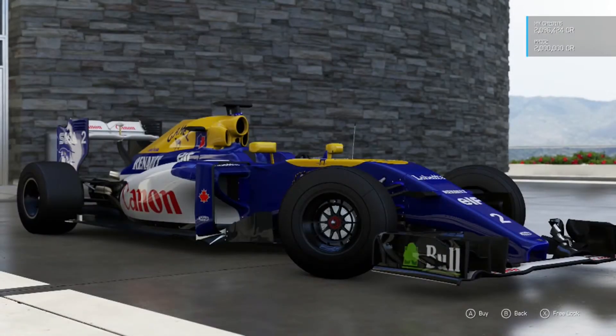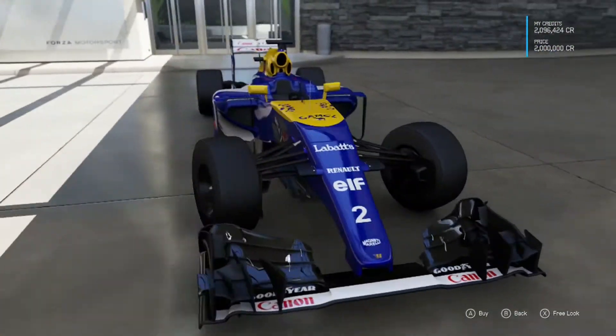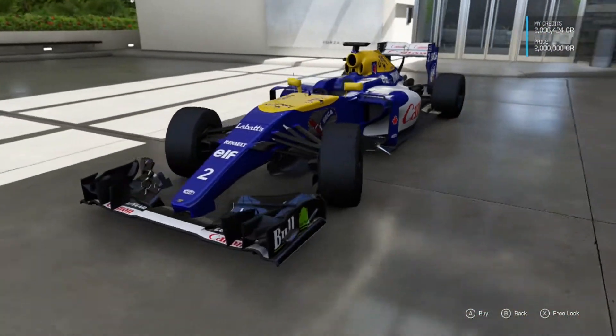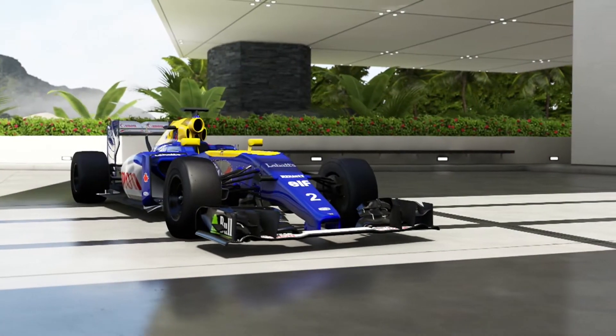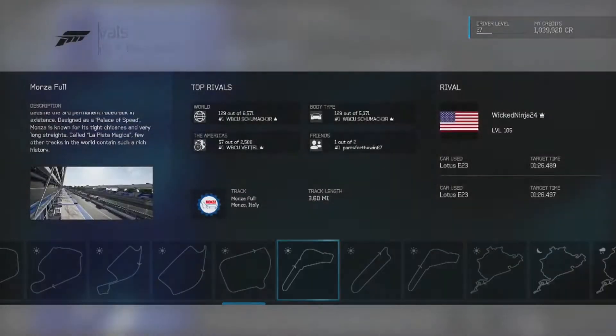We're going to take a look at it in the wide angle view now — it's just saving the design we selected. We're going to have a look at the car we bought, which we've added to our collection, and then we'll be able to drive it around. That does look pretty good — pretty sexy really. It's got the Canon advertising on it. Just buying and saving the car now, confirming the purchase of the F1 car. The lady is introducing us to the car, and I'm pretty happy with my purchase.